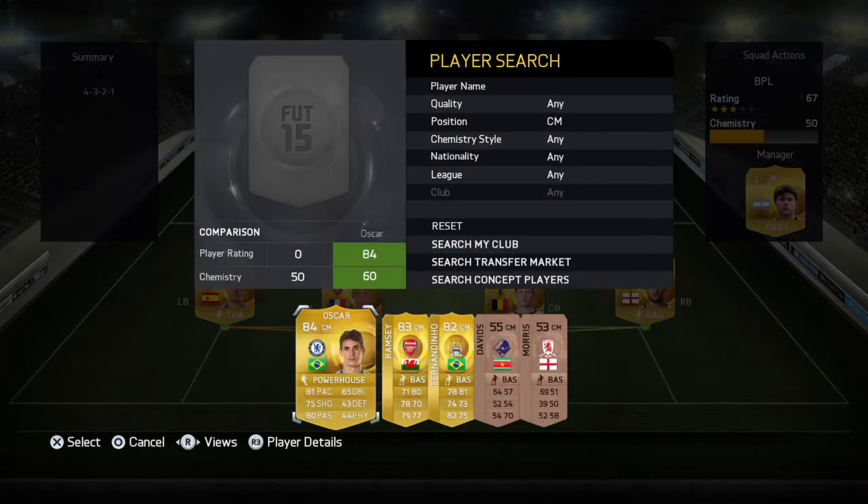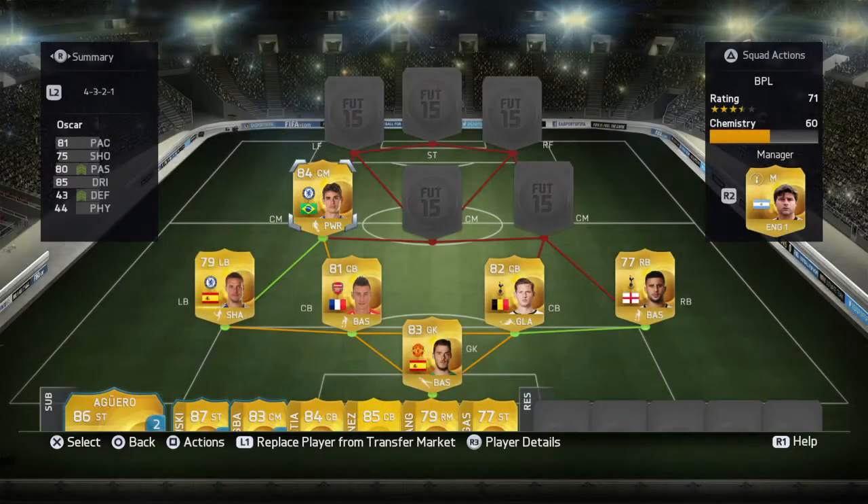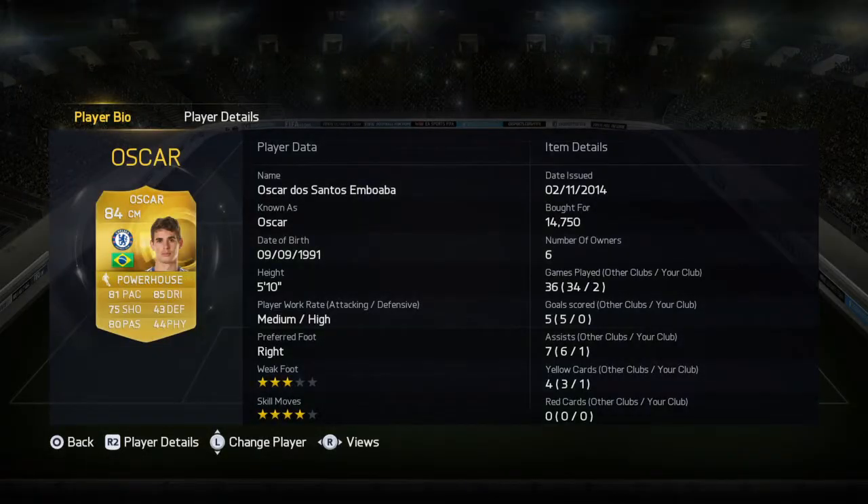In left center mid we have Oscar — the Brazilian maestro — costing around 15k. He has four-star weak foot, four-star skill moves, and 85 dribbling. That's just a small bit of what you get for your money.